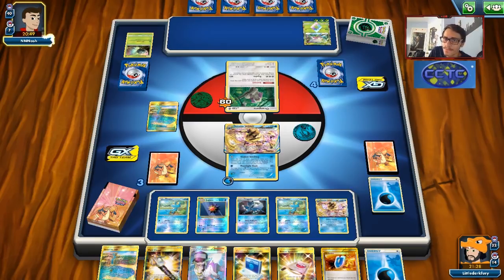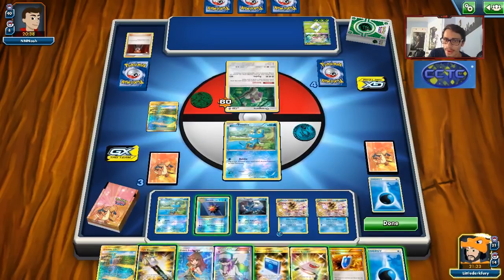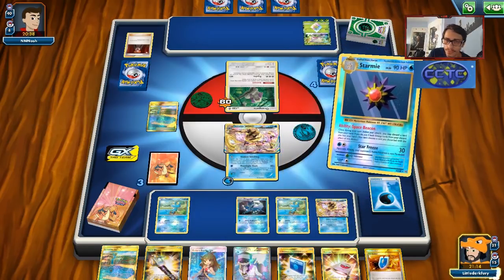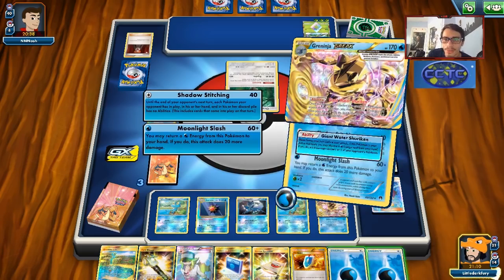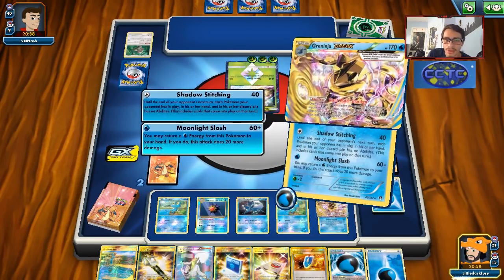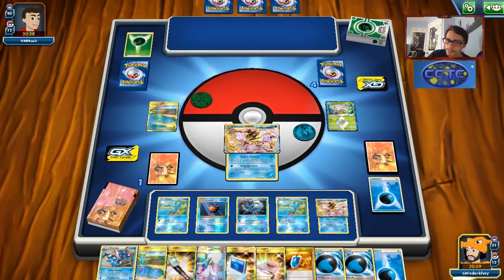Sorry for the coughing — still sick but still want to get content out. My opponent plays Lysandre. That is indeed game! We just beat a Grass deck with Greninja. Usually when you see Grass playing Greninja it's a big yikes, but we just go Giant Water Shuriken, Moonlight Slash, and GG. Grass can't even take out Greninja Break — that's how good it is.